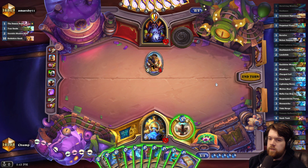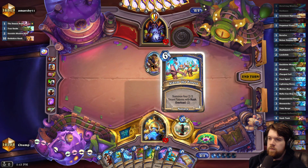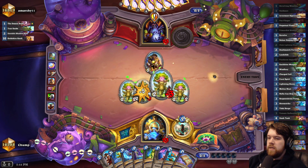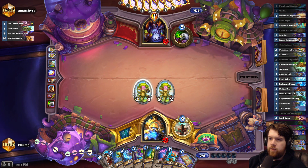Chain Lightning does kill that, but it's not great. I think it'll go like this — it gives me a little bit of board presence, corrupts my Dunk Tank, and the Totemic Reflection can make a 4-4 with Rush. It's pretty good.